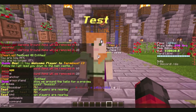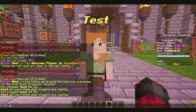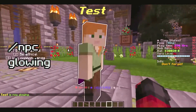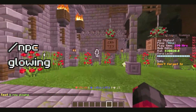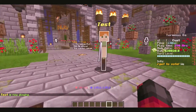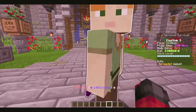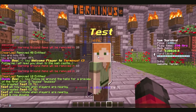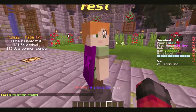You can also, for example, if you're trying to use the NPC for a lobby and you want him to kind of stick out a little bit, you can make him glow just by doing /npc glow. This will make him stick out by giving him a kind of wall-hack glow. This is really useful if you want to draw the player's eyes towards a particular NPC. We'll go ahead and turn this off just for the purpose of that test.